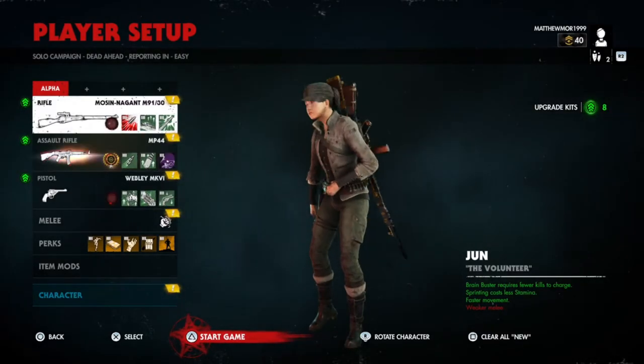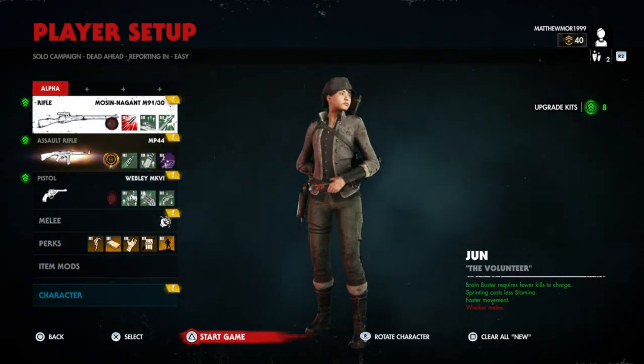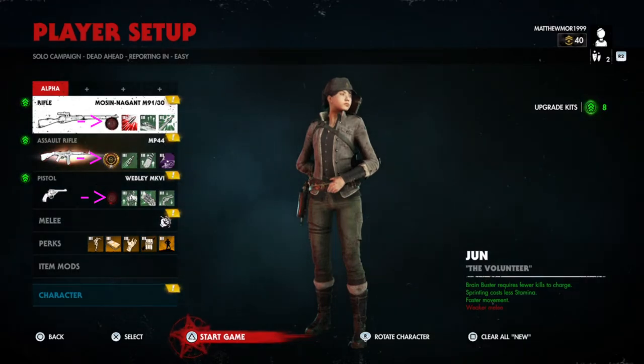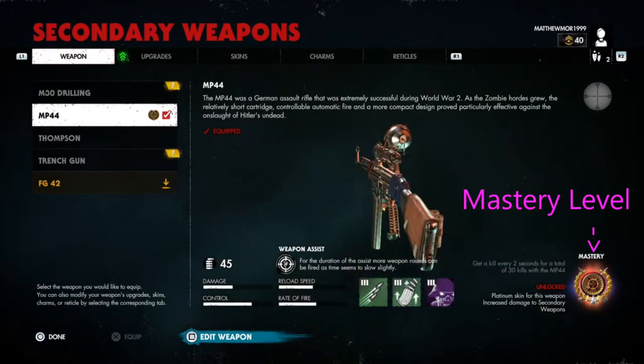Bring up the main menu. As you can see, I've got my guns all mastered because I have the red circle next to the first perk of the gun. This is the first gun: Iron Master.